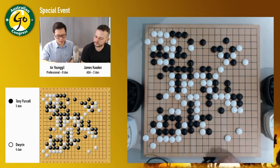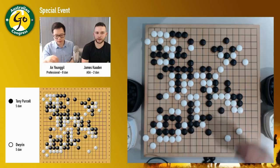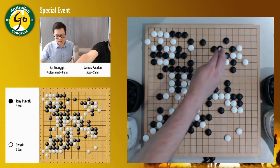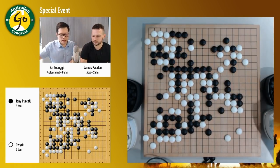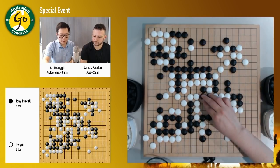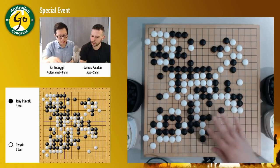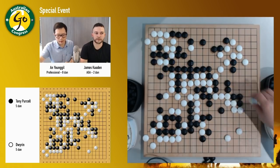He doesn't want to make this sort of bad exchange. Because he's worried that if he loses the ko at that point, he's going to be behind anyway. This looks quite tough for white now — because all of a sudden the ko's really big. But black needs to be careful. For example, like after this atari, if black plays something like a ko threat, white wouldn't answer.